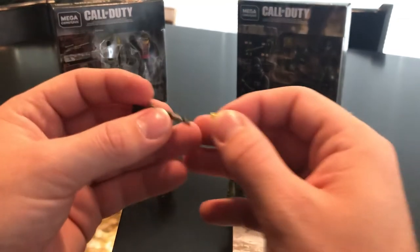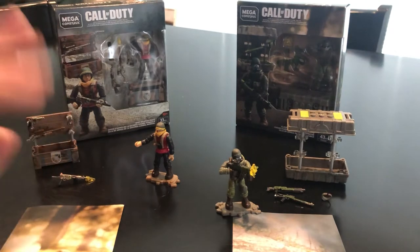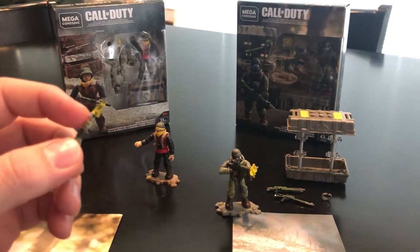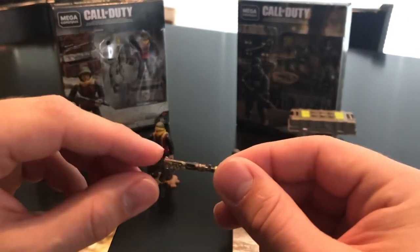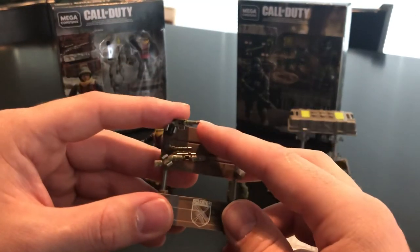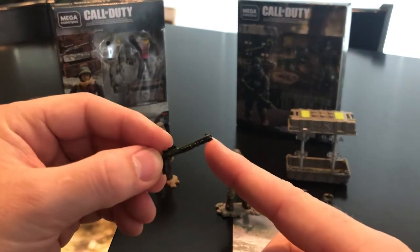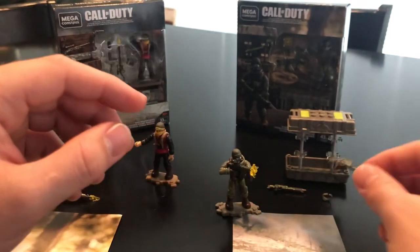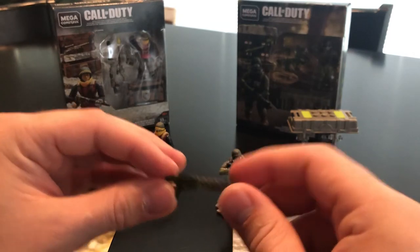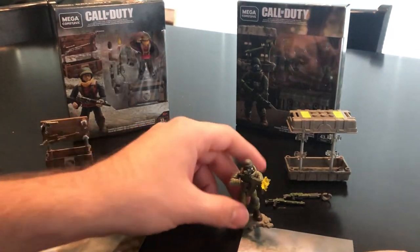It adds an extra layer of customization — if you get a bunch of these, you can customize how you want your figures displayed with how they're firing and have different muzzle flashes. One thing to note though is that the muzzle attachments do not attach to every firearm. They attach to the newly molded firearms like the Sten and the 1903, but do not attach to the revolver because of the front end sight, and do not attach to the Benelli either. They attach to all the modular Call of Duty firearms.